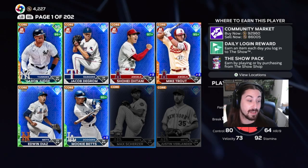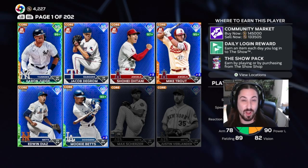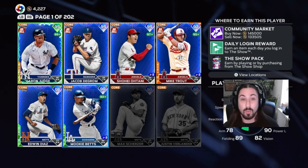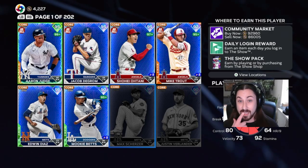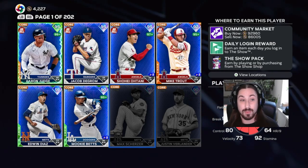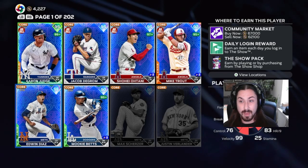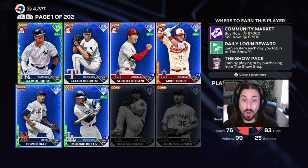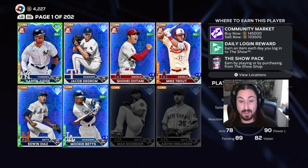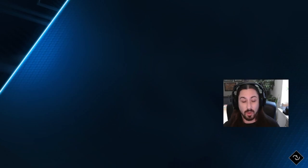The order I started in: Trout, followed by Ohtani. Mookie Betts has shot up in price — I think I got him for 108k, maybe 113k. He's by far the most expensive in the National League. I'd say focus on the American League first, even though the National League gives a better reward. I think the Sammy Sosa card is better than the Mark McGwire card, but the expensive cards are in the American League. I actually packed Diaz and decided not to sell him. Judge I bought a little cheaper than current price, and deGrom I bought in the 90s.